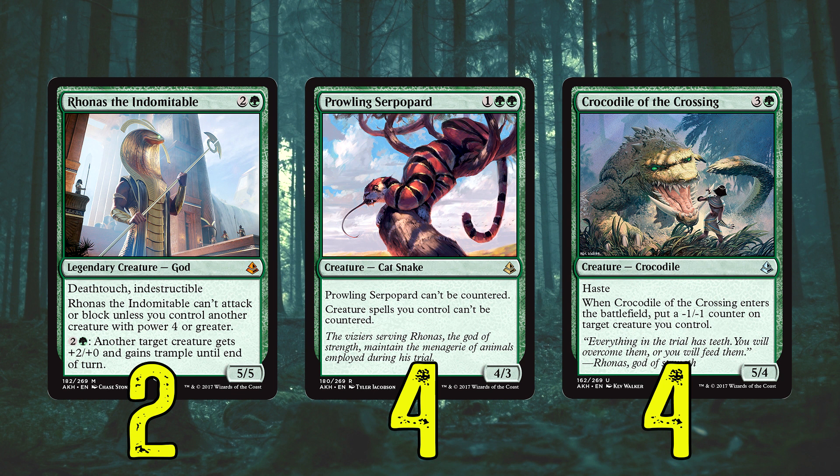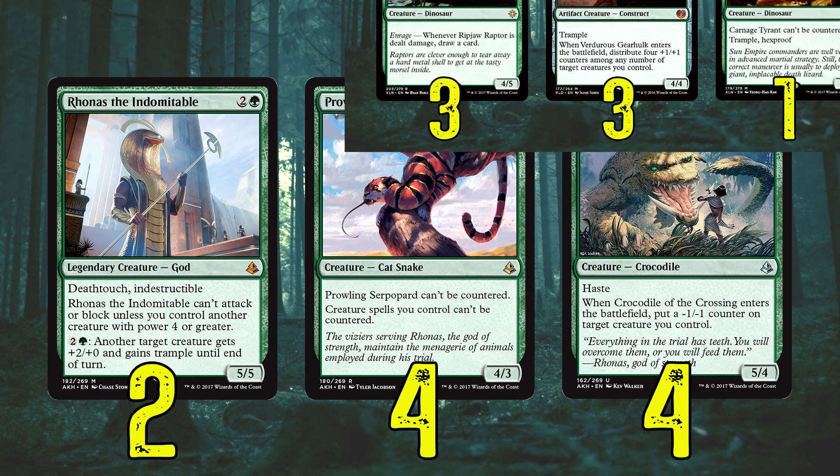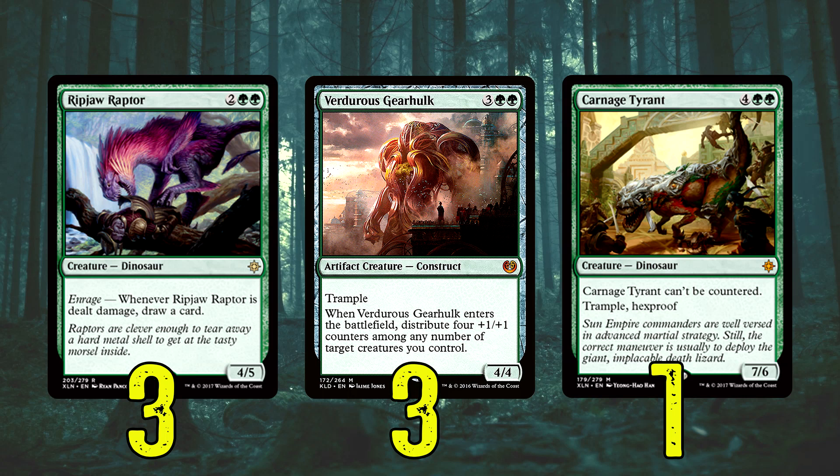Pouncing Serpopard is in the main because there's just so much control out there — it can't be countered, and it makes our creature spells not be countered. They are always going to have to deal with it. It's a great card, very aggro. Crocodile of the Crossing is one of my favourite cards — it has Haste. You have to put a minus-one/-one counter on a target creature you control, but we can put that on anything. And if not, we're just attacking with a 5/4 Haste — an absolute beast of a croc.